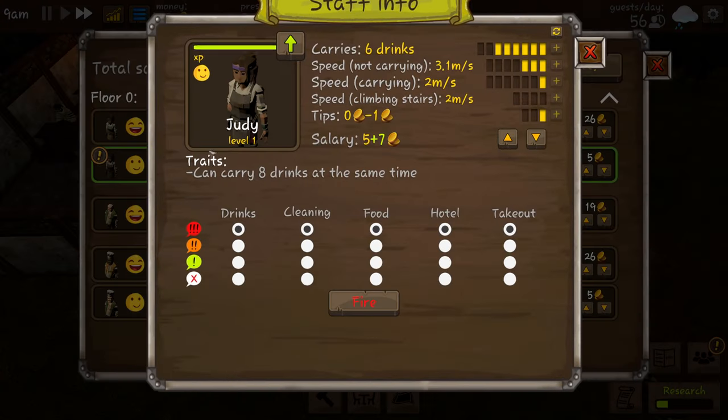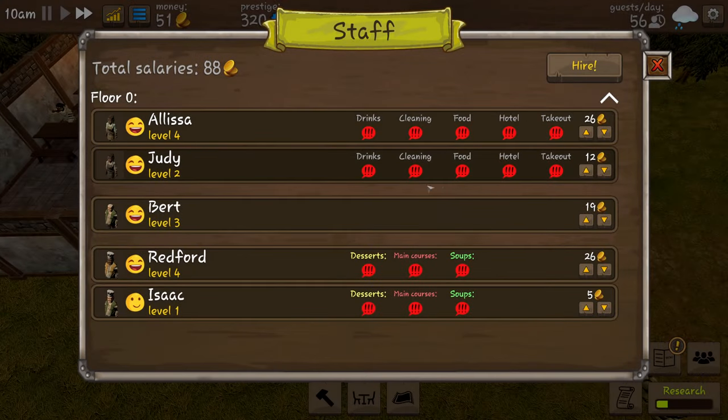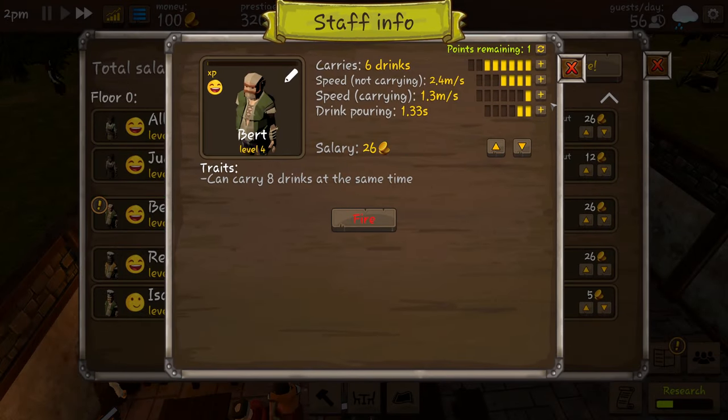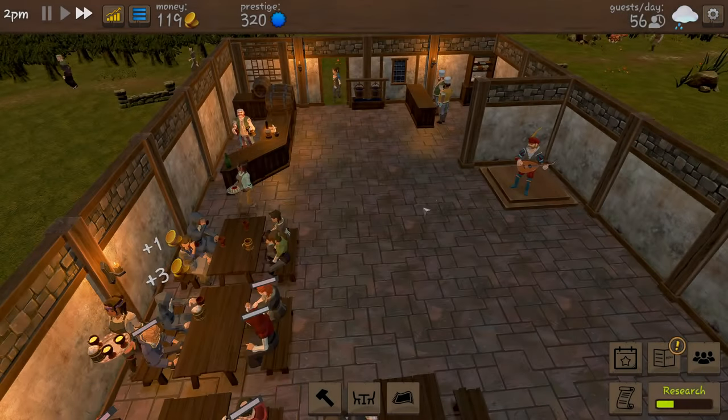Judy has leveled up so we're going to say she can be a little bit faster when she's carrying drinks. Another staff member leveled up too - speed while carrying, why not. That's all done.